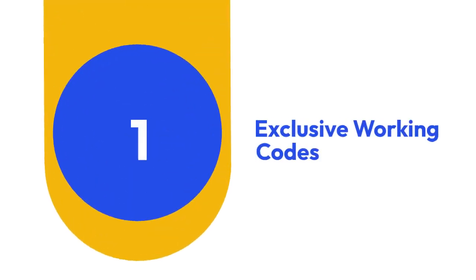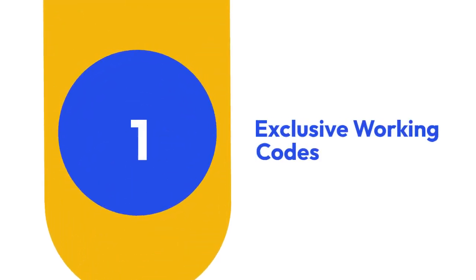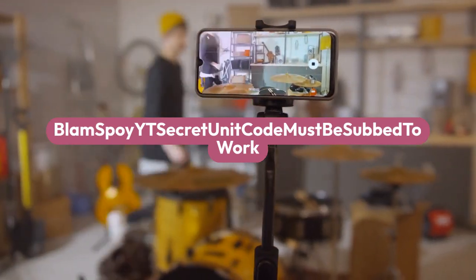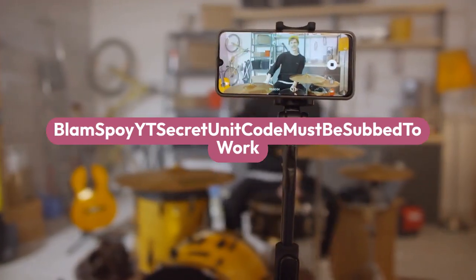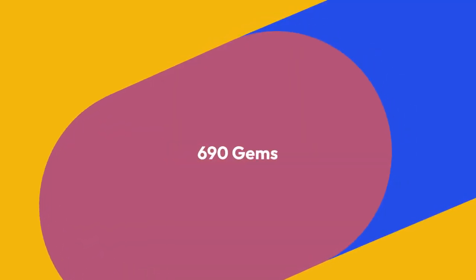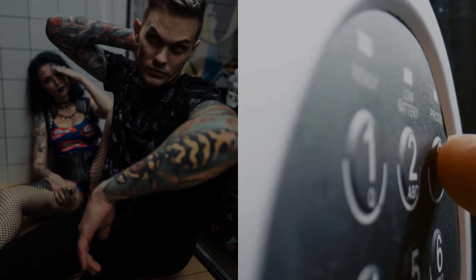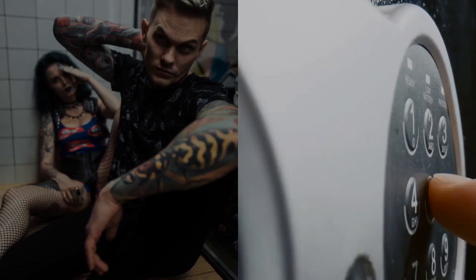First up, we have some exclusive working codes that will give you a head start. Use codes like Blam's Boy's Secret Unit Code Must Be Subbed to Work for the Zami Drip Exotic Unit, or Blam's Secret Valentine's Code for a whopping 690 gems. Plus, there are more codes for gems, rewards, and even some cool outfits for your units.